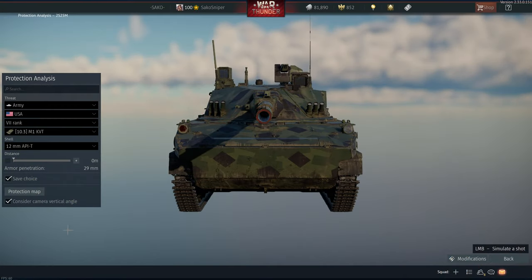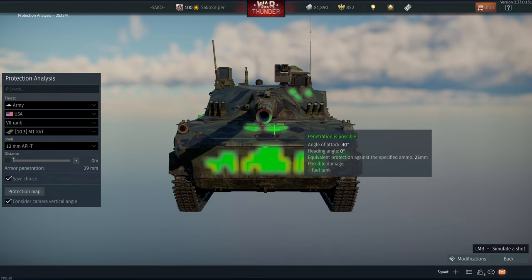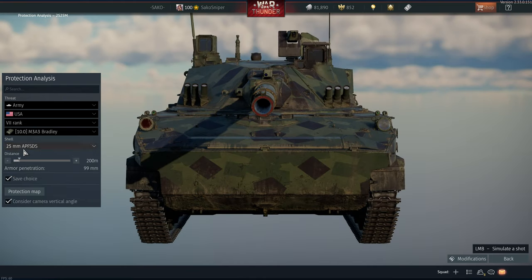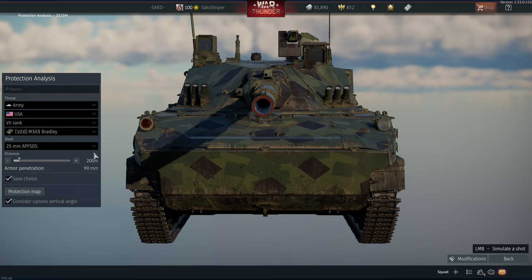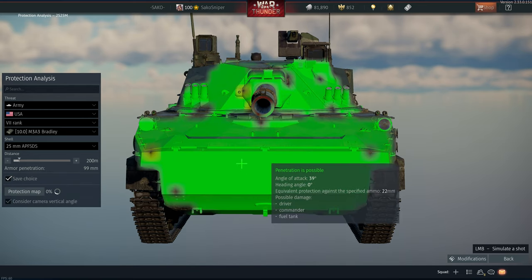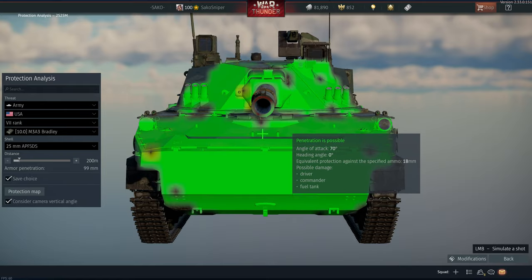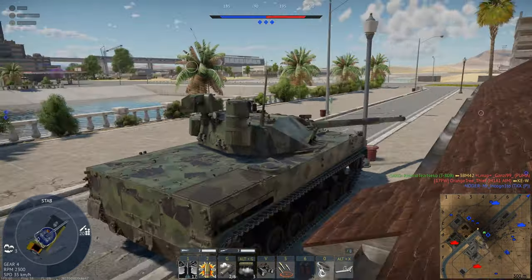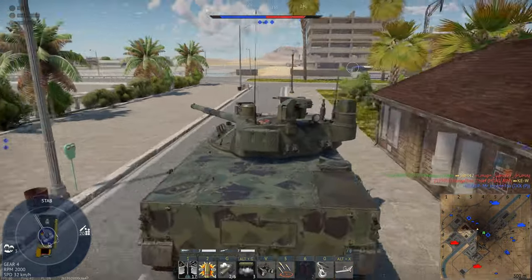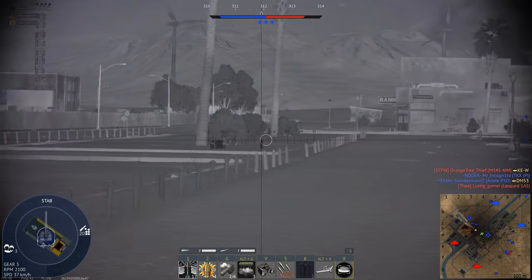Against armour-piercing rounds fired by a 50 cal, at point blank range you can be penetrated, mainly through the lower frontal plate. With 25mm rounds fired by several NATO IFVs at a range of 200 metres, you are basically easily penetrated everywhere. This tank isn't going to be used as a rushing or aggressive tank — it's more of a get-to-the-back-of-the-map, use your great optics and gun, and snipe people from long range.